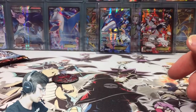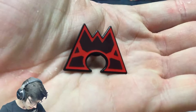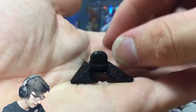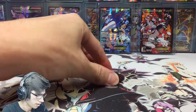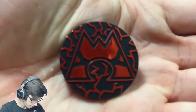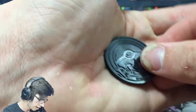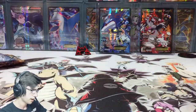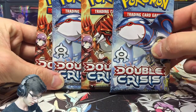Double Crisis is just a mini set. There's the Team Magma pin on the back, and then there's the coin - let's get a close-up of that. On the back of the coin it's just a simple, cool design. And we have the four booster packs that came in the blister.